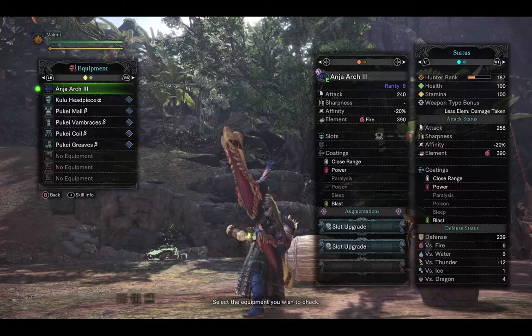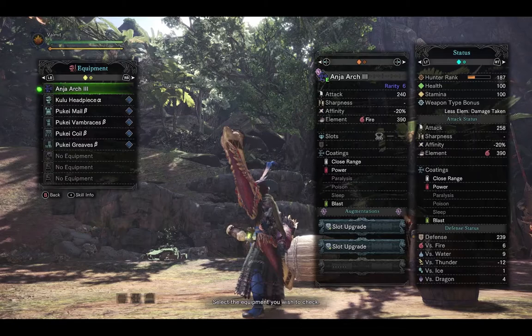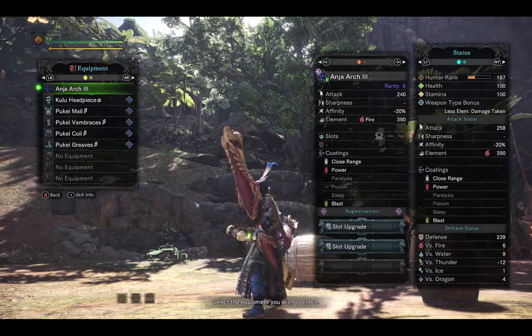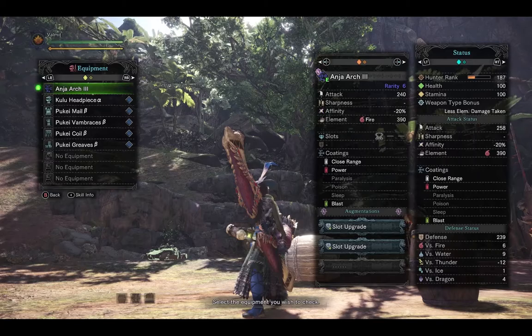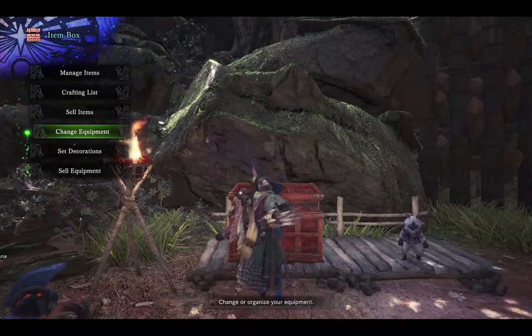Stat-wise, this is probably one of the best fire bows in the game. It has 240 attack, minus 20% affinity — not as bad as the Diablos' minus 30 — and a fire element of 390, which is so nice. Against Kirin, Vaal Hazak, anything weak to fire, you'll get a lot of damage out with this bow. It has a level 2 slot from augmentation upgrades, close range, power, and blast coatings. Overall, if you want a nice fire bow, definitely look at hunting down Anjanath — they will treat you well.